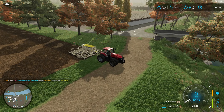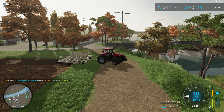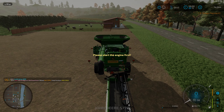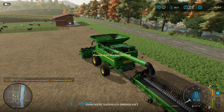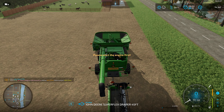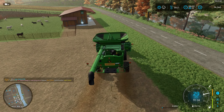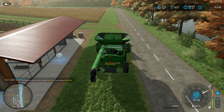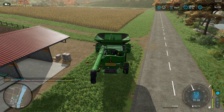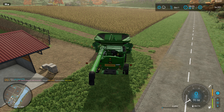We're going to continue on, finish seeding our fields, and then head over and grab the combine to start getting all the fields harvested. We're going to leave the draper header behind. Start the engine — we'll do this field down here first, and I'm going to manually harvest these fields. Unfold the header — there we go.